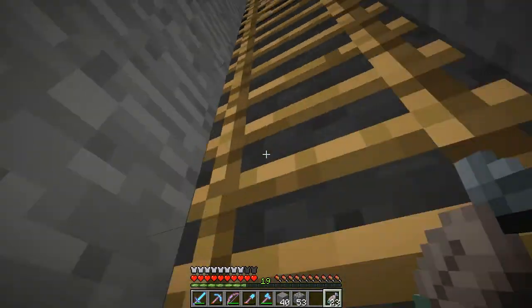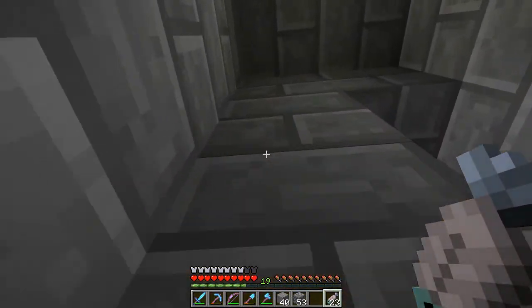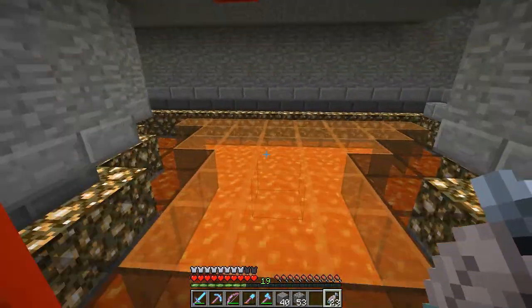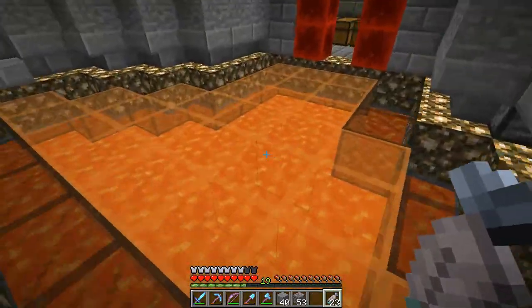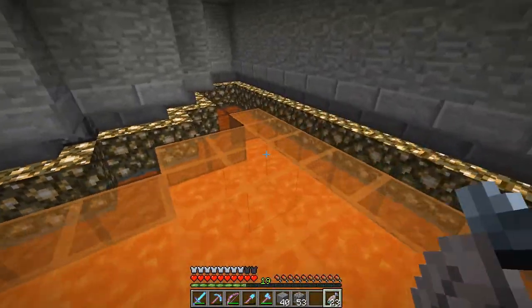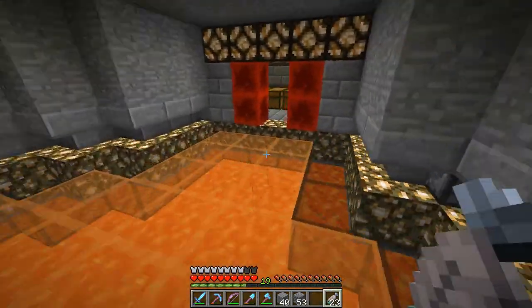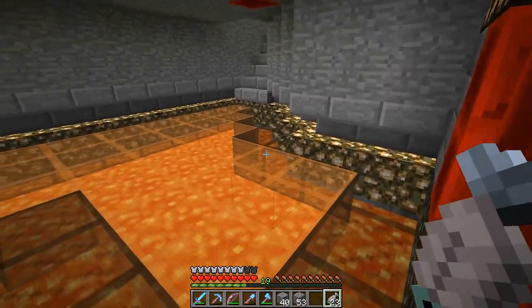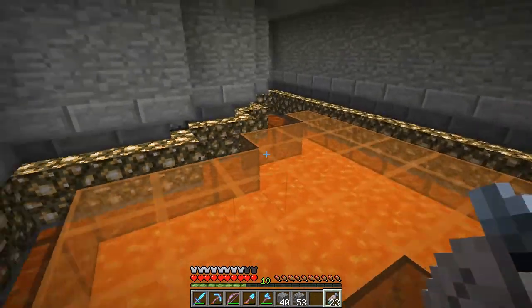I got a couple little things planned here today. One, we got to update you on something that we did with the Wumba. We took Tortimer's suggestion and we put lava under here. Now it makes the orange look kind of dull — having that lava under there being so bright. But I like it with the dark stained glass. Overall, I think it looks good.